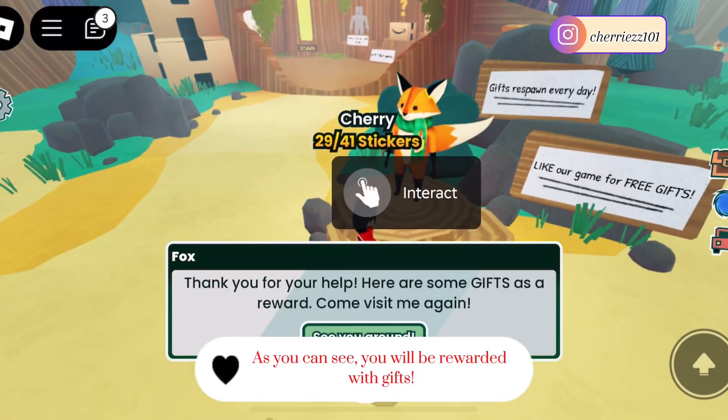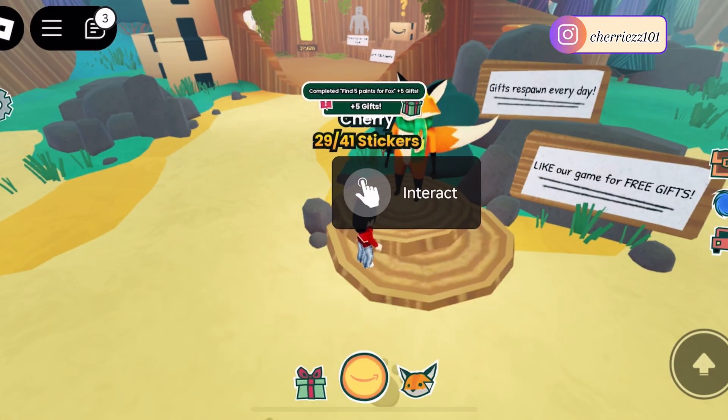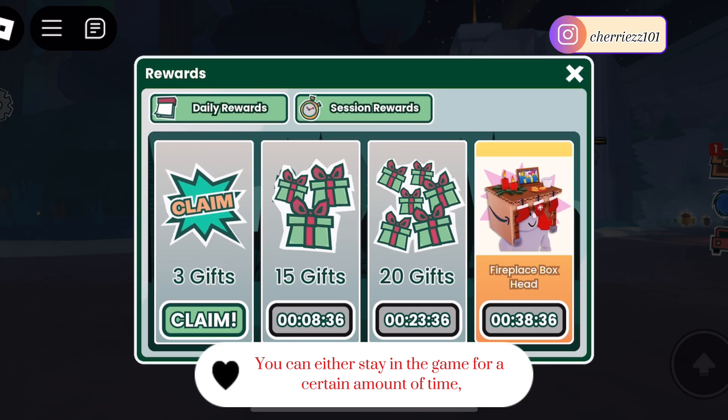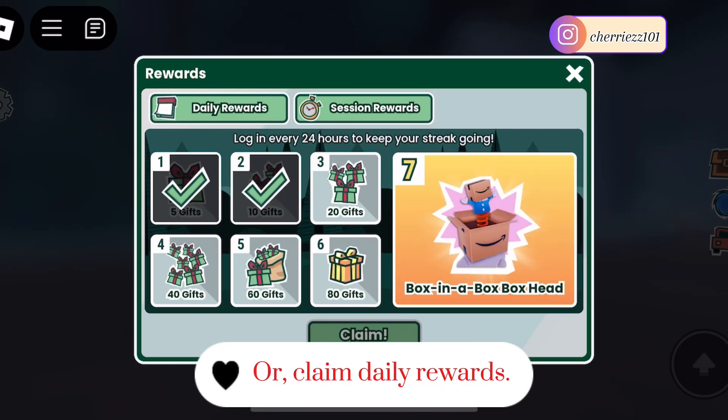As you can see, you will be rewarded with gifts. Method 2: Click the treasure chest on the right. You can either stay in the game for a certain amount of time, or claim daily rewards.